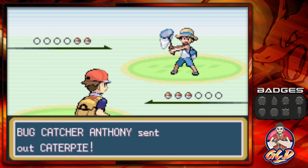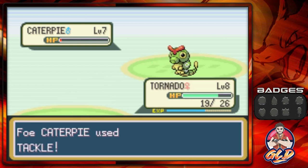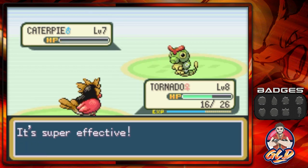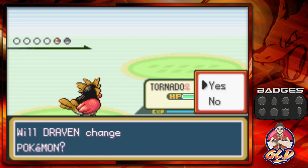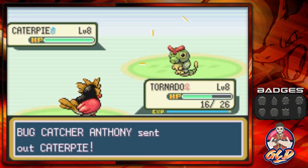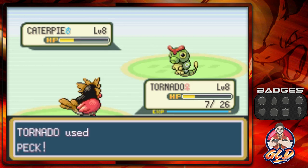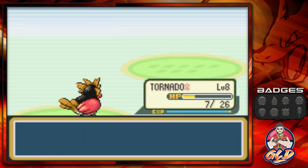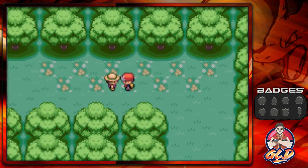It took me about 10 minutes to find the male version of this Pokémon. Let's go — we've got Bug Catcher Anthony with two Pokémon, and we're going back with Tornado. I did have to visit the Pokémon Center once or twice because Tornado kept fainting. There we go, one defeated, and Tornado is nearly growing to level nine. Caterpie's not the scariest Pokémon ever.